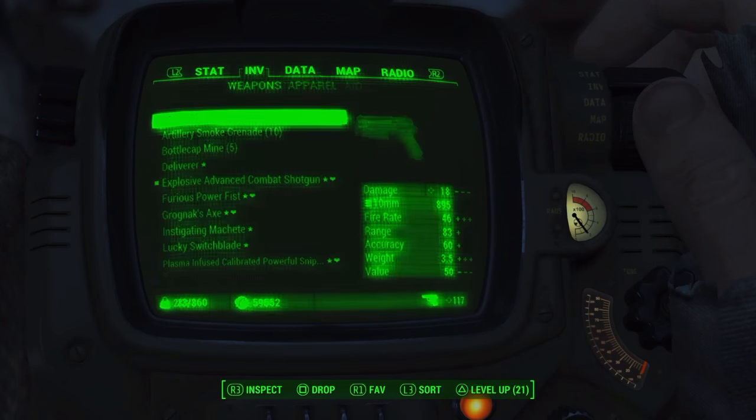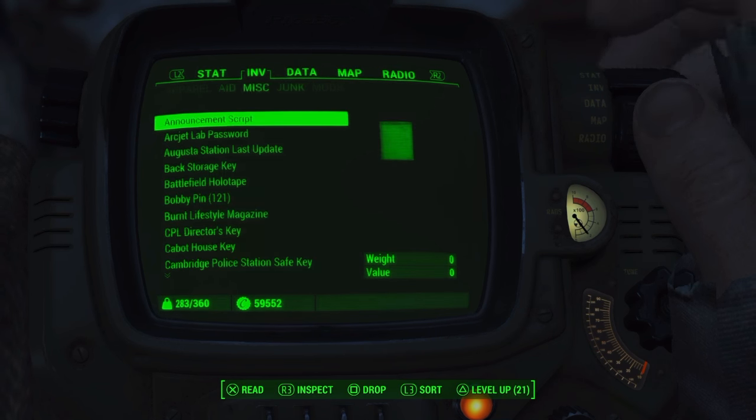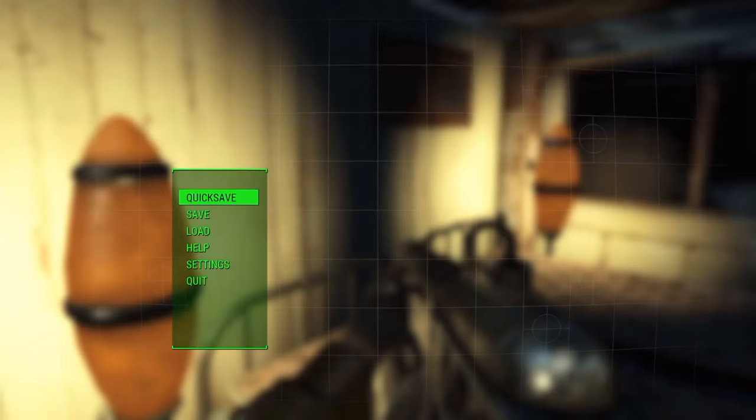The main part is this duffel bag with a hundred pre-war money in it - that's what you want to be picking up. Once you've done that, as you can see in my inventory, I have 145 pre-war money just from doing this once. And then here's what the method is.